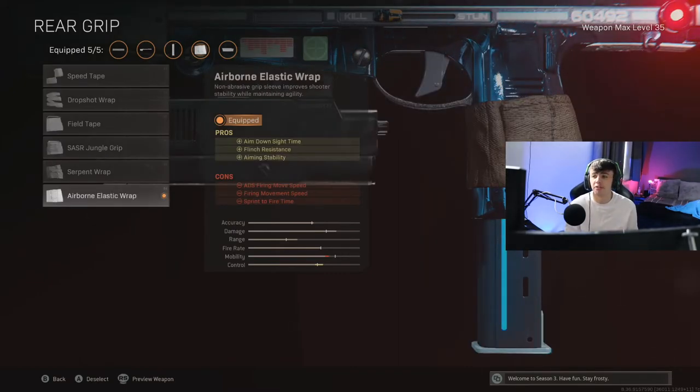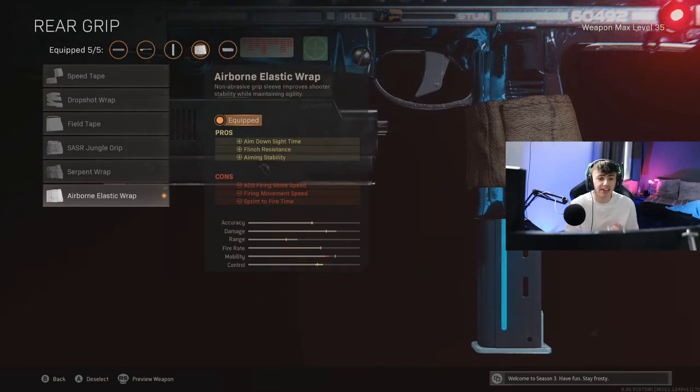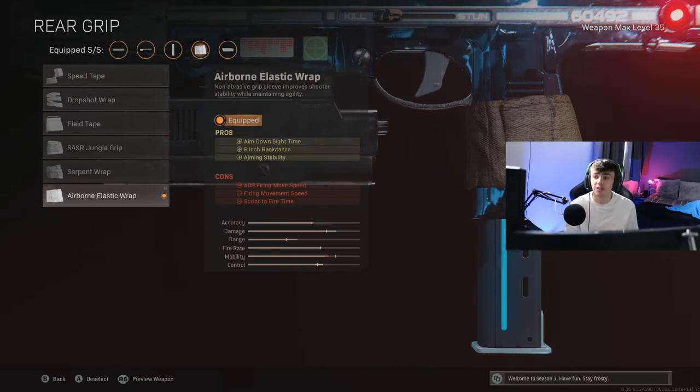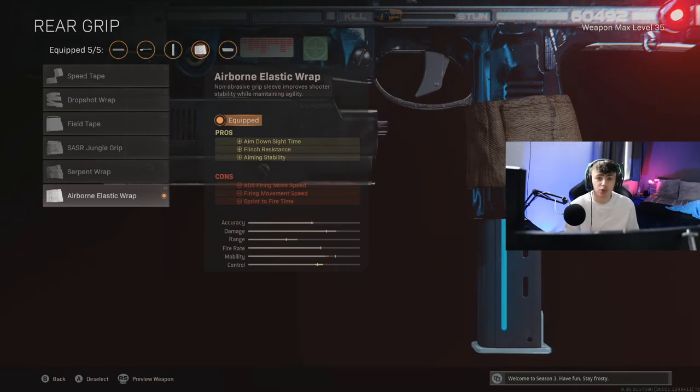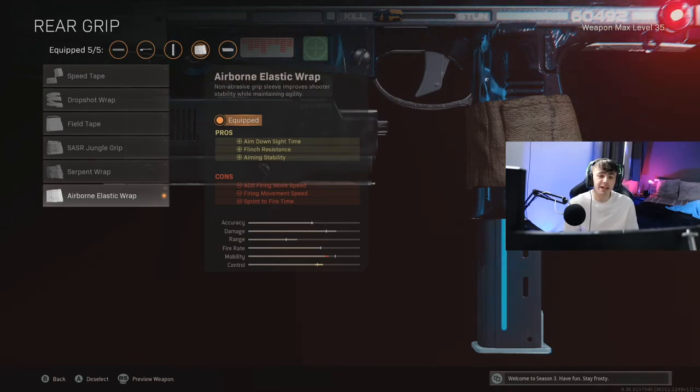Finally, I'm going for the Airborne Elastic Wrap, increasing that ADS speed. So you've got good mobility, the gun is fast to ADS, you've got good hipfire accuracy - meaning when you're getting up close in buildings, you're going to start winning a lot of gunfights because of how quickly you get those shots off. You'll definitely be the first one to start shooting, which gives you a much better chance to win. It's also going to increase flinch resistance, so your gun won't move around too much when someone shoots back at you.